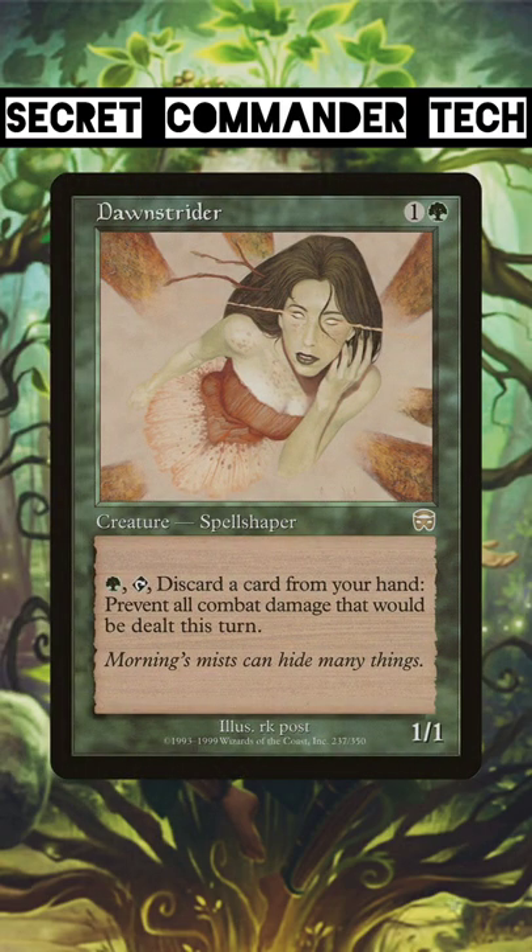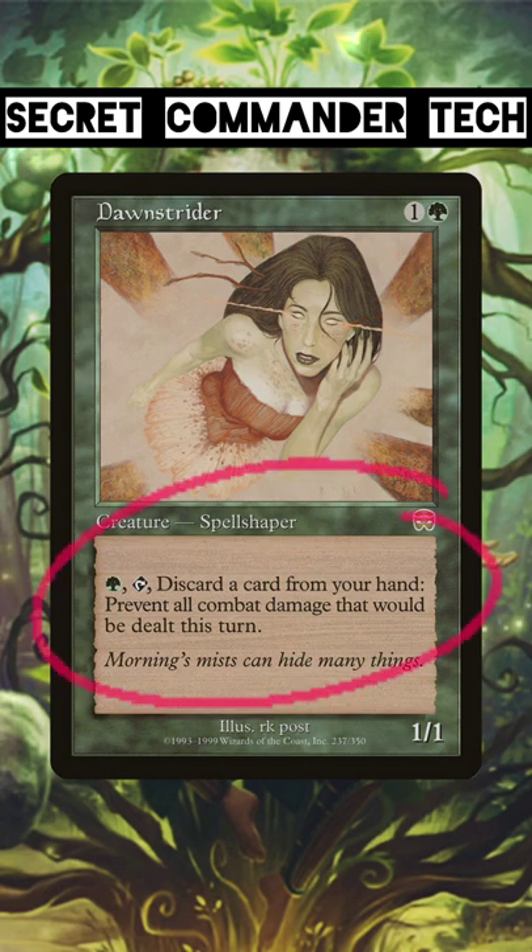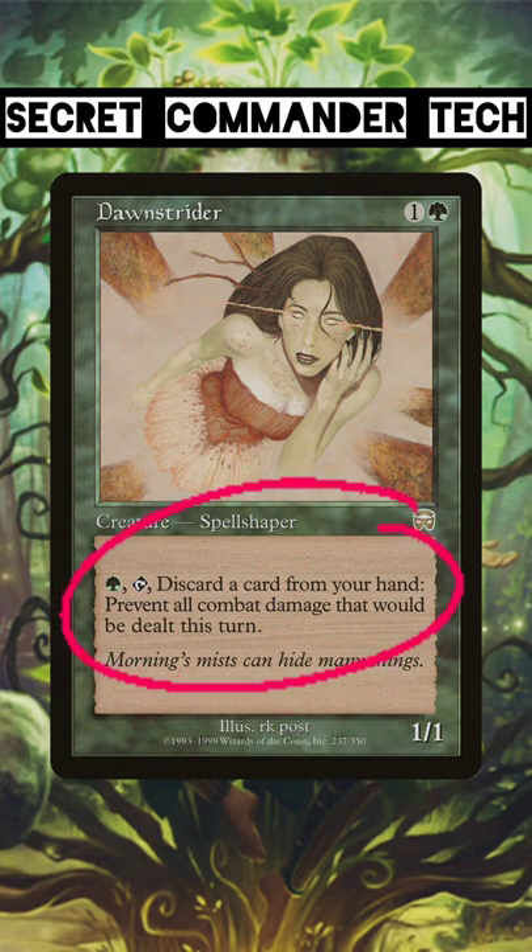Dawn Strider is a card that not a lot of people know about. This two-mana creature activates for one mana and discarding a card to prevent all combat damage that would be dealt this turn.